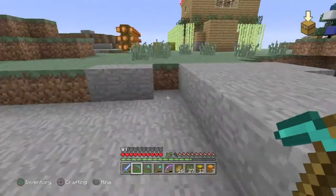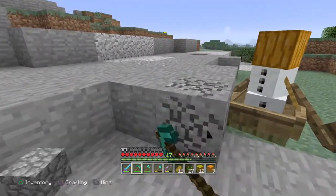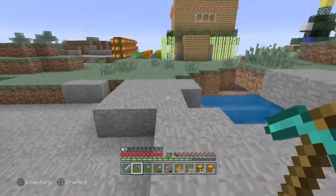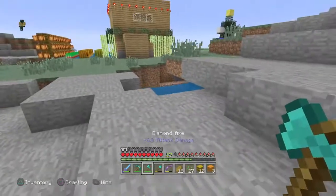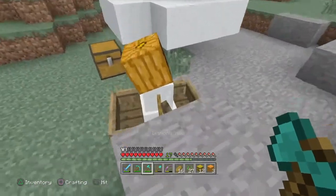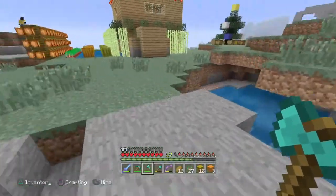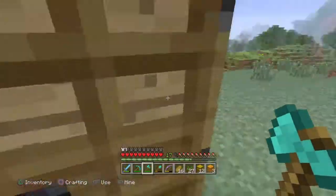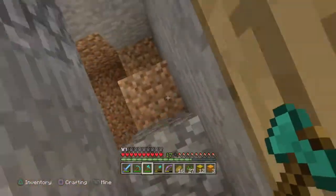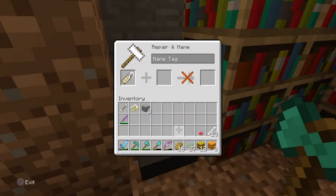I'm gonna wait, hold up — I gotta make a way for it to come up. Sorry, I haven't played Minecraft in so long, I'm not used to the controls right now. I keep throwing my pickaxe. I say we name it first so it doesn't disappear, then we can protect it and figure out how to move it later. What should we name it?